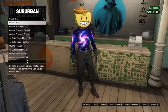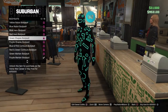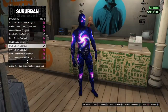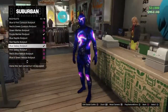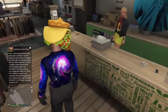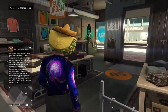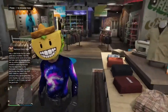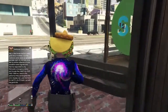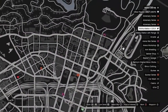You're also gonna want to go into arena war body suits and go all the way down until you get to the blue galaxy body suit. You're also gonna want to go to a mask shop and buy the taco head, which is in arena war masks.